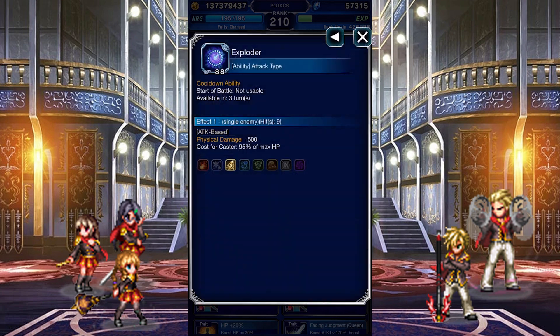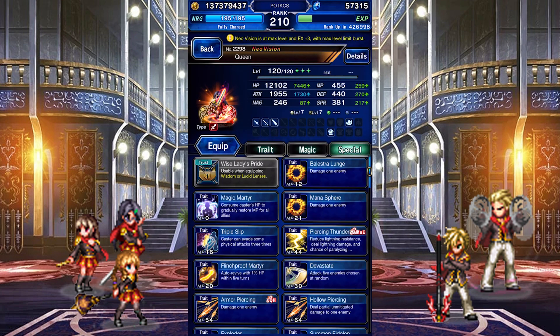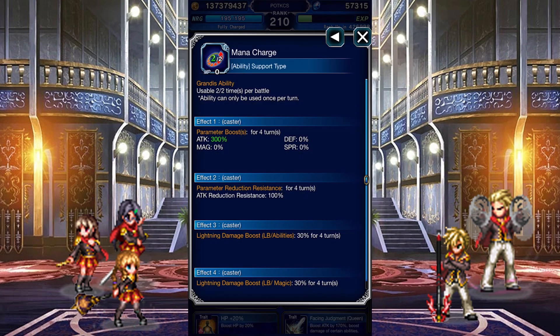Exploder eats up a big chunk of Queen's HP because it's funny. Summon Eidolon fills the Evocation gauge, fills a large amount of your team's LB gauges, and then Queen dies. Oathrust uses Lightning damage that chains with Bolting Strike, lowers the enemy's defense by 80%, and inflicts a 120% Lightning Imperil. Mana Charge can be used twice per battle: it boosts her attack by 300%, makes her resistant to attack breaks, and boosts her Lightning damage by 30%.